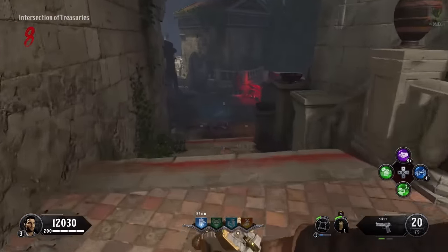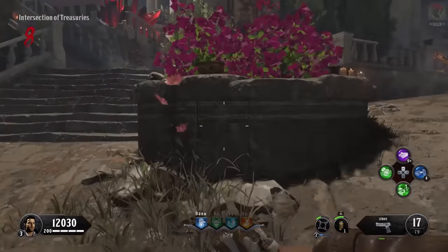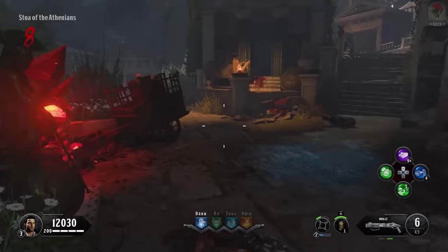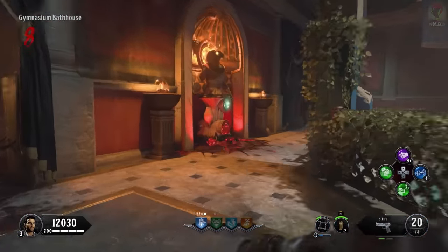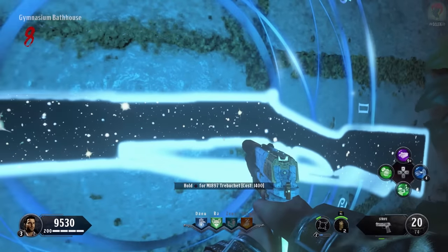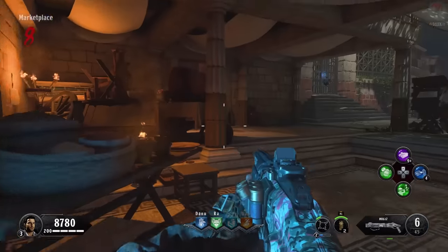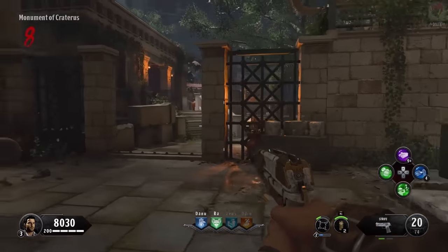The next part we're looking for is a spear, which can be found on that wall. Since it's not there, we'll look in the Intersection of Treasuries — it is there. But if not, go back to the Stoa of the Athenians and check behind there. Our final part is going to be in Upper Road, which we opened earlier, but we'll go ahead and open the other side so we have most of the map open. In the Gymnasian Bathhouse there's a Victorious Tortoise perk for Ra, the trebuchet on the wall, a trap, and a buildable bench for the shield.